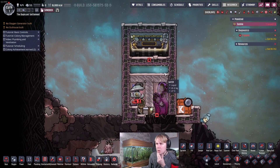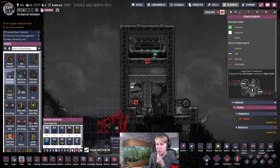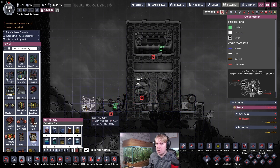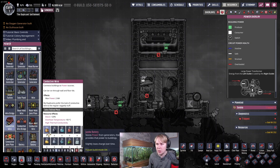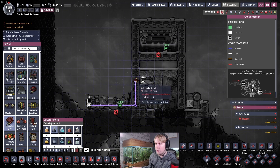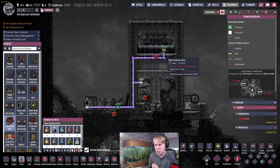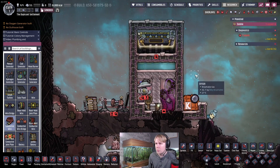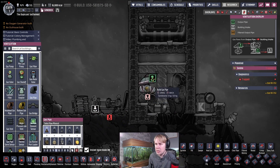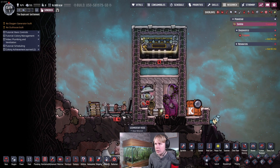The last bit is building your hydrogen infrastructure. We'll put the hydrogen generator here and a battery, and collect it all up with conductive wire. The whole network is going to draw less than a kilowatt, so you can use regular wire without any issues. Then just put a gas pipe between the pump and the hydrogen generator.